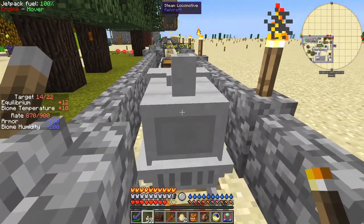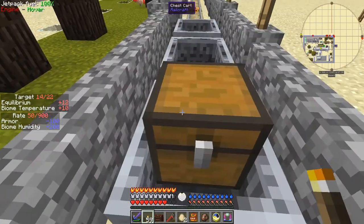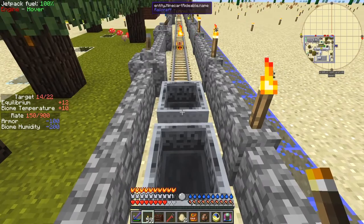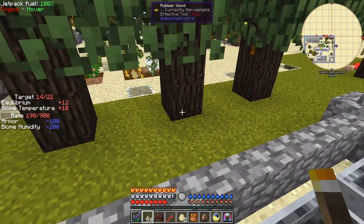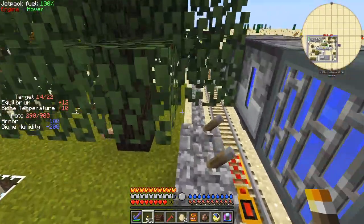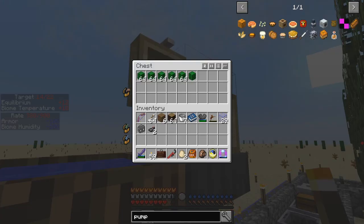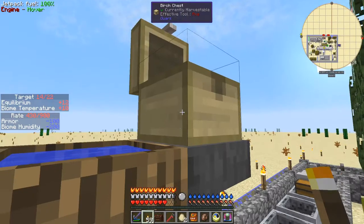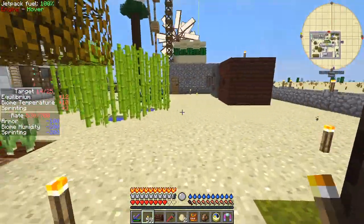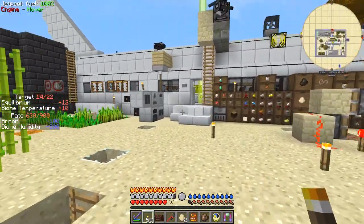Here I have a little steam locomotive from Railcraft. The idea was to put an item collector or a vacuum hopper in a cart, but I couldn't get them to work — I basically prepared everything and it just didn't work. It runs quite nicely though. The idea was also to fill it with water from the standard mechanism of putting in cactus, letting it get converted to water, and out into the locomotive.